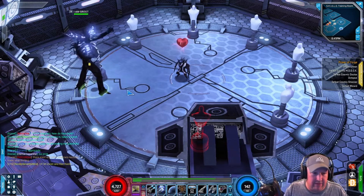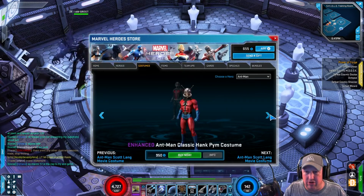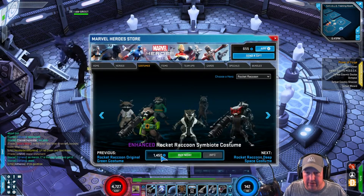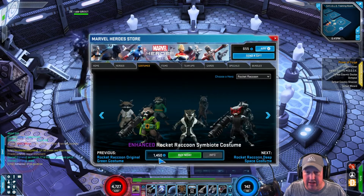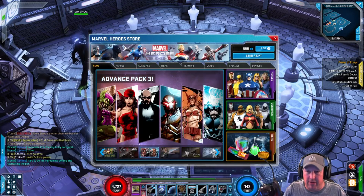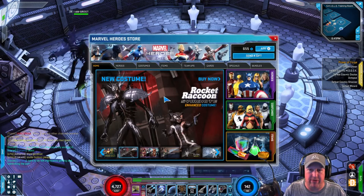Currently you can get this in the marketplace. Let me go to the store here and show you — let me go to Rocket Raccoon to show you how much it is. It's 1,450 G's right now for just the Enhanced costume. They also have a version on the home page where you can get it for more money, but you get the personal stash space and some fortune cards with it as well.